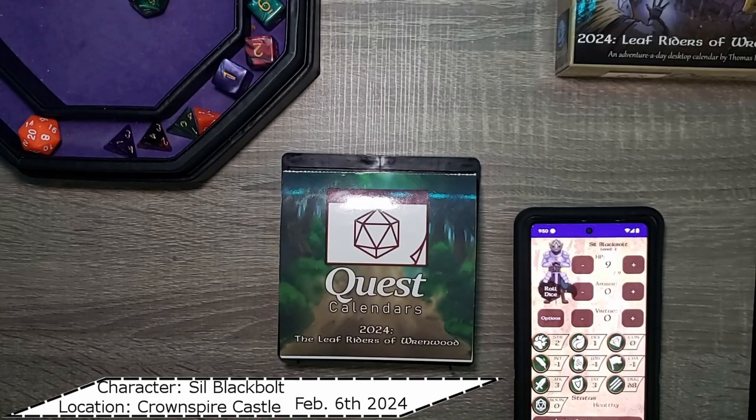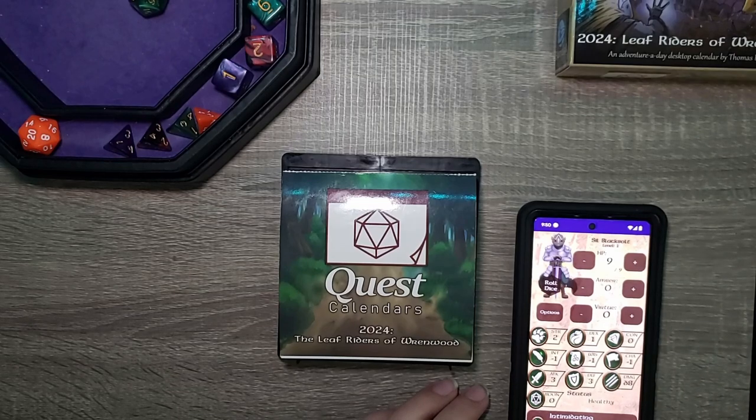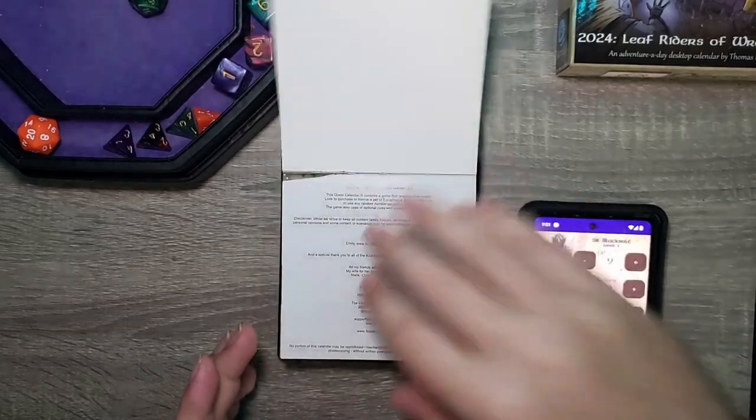Hello everyone and welcome back to today's Adventure of Day quest calendar from Sundial Games, 2024's Leaf Riders of Renwood. For those of you who remember, yesterday we met Syl Blackbolt, a royal guard and protector of Korra and Queen Enid. She was sent on her first day to watch Princess Korra, but pretty sure she has snuck out and is now on her way to meet with Commander Clawthorne.